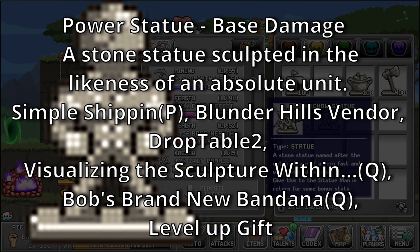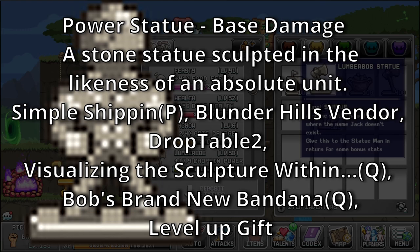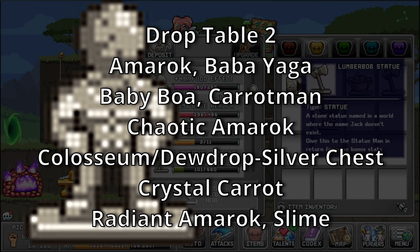Power Statue — bonus: Base Damage. A stone statue sculpted in the likeness of an absolute unit. Sources: Simple Shipping, Blunder Hills Vendors, Drop Table 2, Visualizing the Sculpture Within, Bob's Brand New Bandana, and Level Up Gift. Drop Table 2 is a rare drop table for Amarok, Baba Yaga, Baby Boa, Carrot Man, Chaotic Amarok, World 1 Colosseum, Crystal Carrot, Radiant Amarok, and Slime.